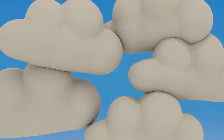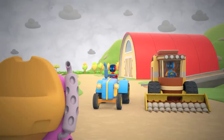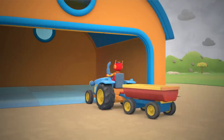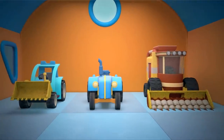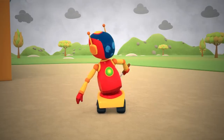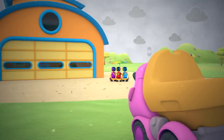Storm clouds are gathering in the sky. It looks like it's about to rain. The garage is ready! Quickly, drive them in. The robots are driving the farm vehicles into the garage. Hooray! Well done! All the cars are in the garage. The robot has an umbrella — he's quite lucky. The cars are in the garage, the robots are under their umbrella.